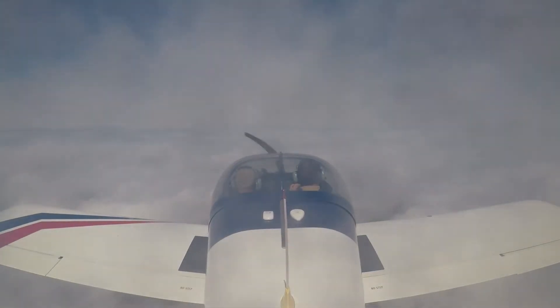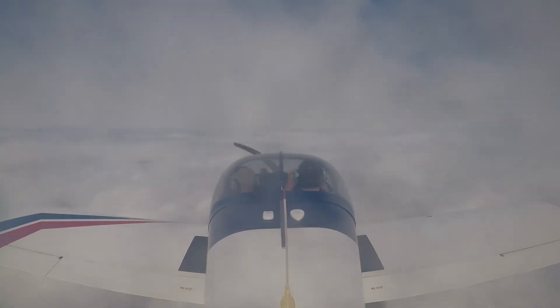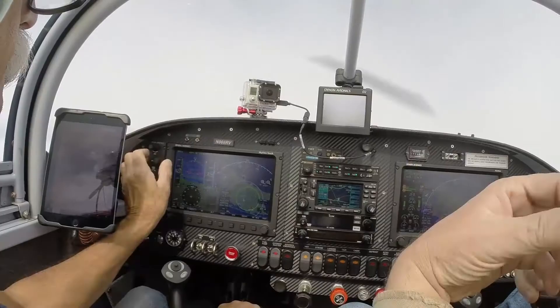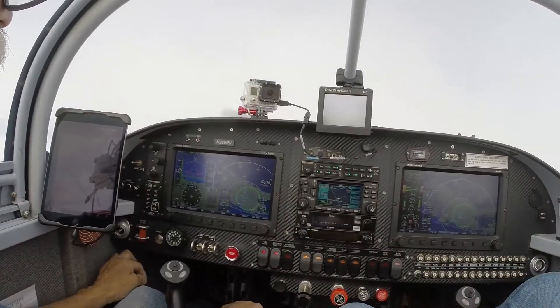Full ATIS information delta — 14560. Wind 200 at 15. Ceiling 1,500 foot broken, 2,300 foot broken. 2231, Hotel Echo, descend and maintain 6,000. Hotel Echo, descend and maintain 6,000.